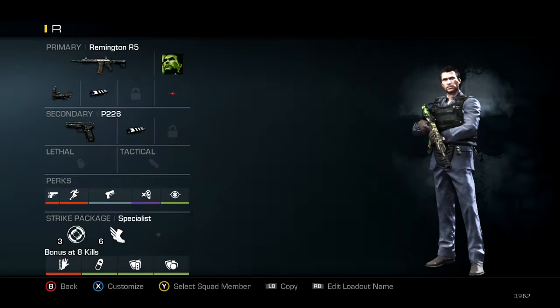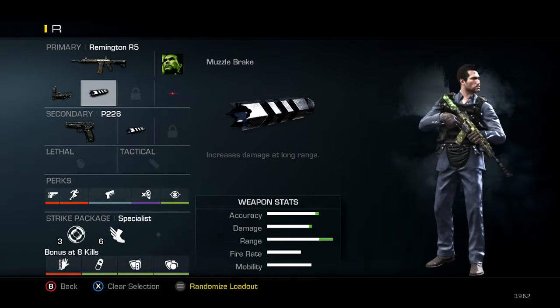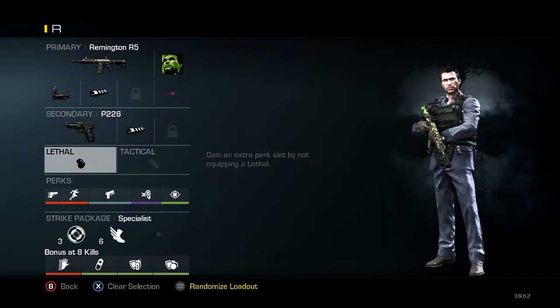First off you can see my Remington. I do have a muzzle brake on — I've been trying to get used to that lately and it's been working out pretty well. I would suggest you go with the muzzle brake, but foregrip is just fine as well. Whichever you prefer works out just as well. And if you notice, I normally run a nade right here.